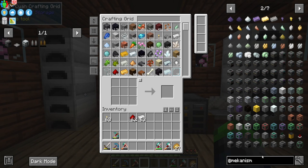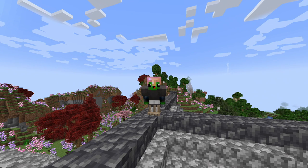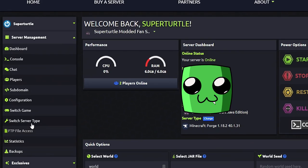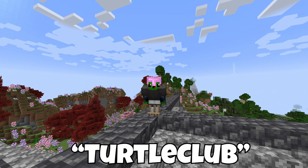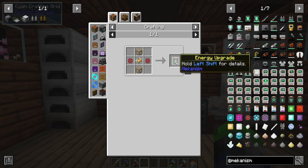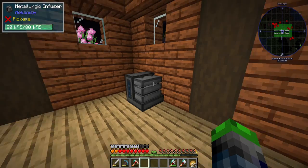Quick shout-out to our server sponsor, MC Pro Hosting. Without them this server would not be possible. If you and your buddies want to play All the Mods 7, MC Pro Hosting has you covered with their server type selector. Use code TURTLECLUB at checkout to get 15% off your first month. To make energy upgrades you just need two infused alloy—processed from iron, gold dust, and glass—make eight of those and you're off to the races.